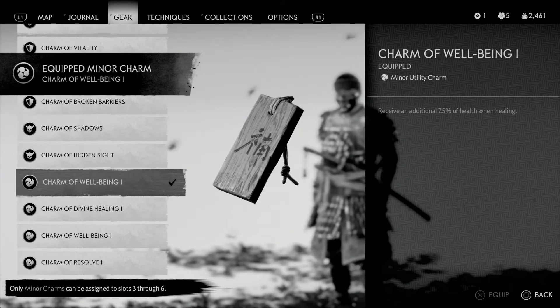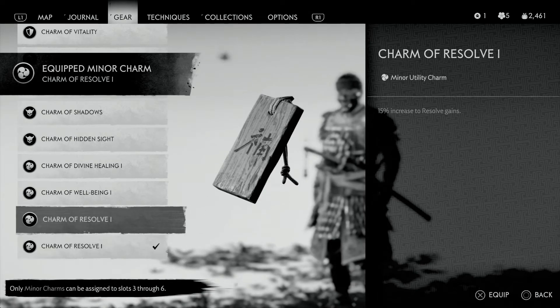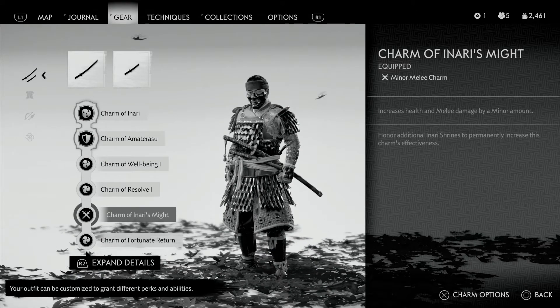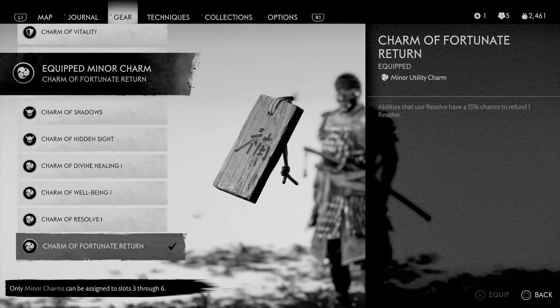For your moderate slot, you want the Charm of Well-being — receive an additional 7.5% while healing. That gives you more of a burst heal. Charm of Resolve: 15% increase to resolve gains — you want that resolve to keep you out of trouble. The other one is Charm of Inari's Might, which increases both health and melee damage — it's a two-for-one, so definitely use it.